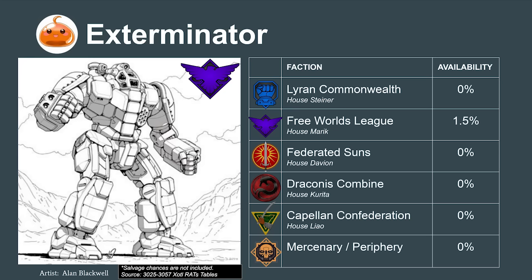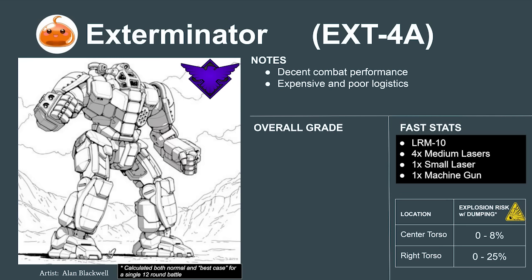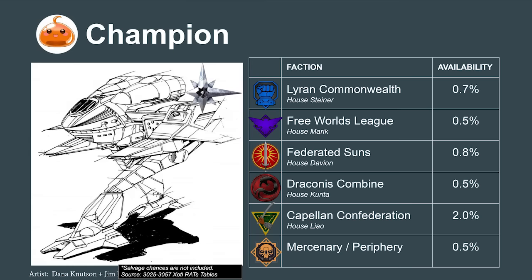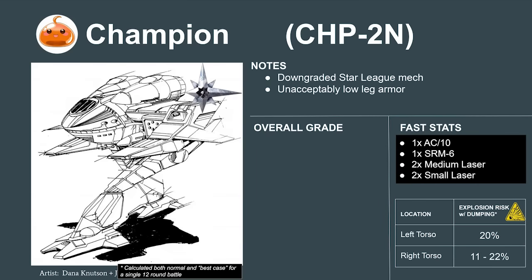First up, the Free Worlds League Exterminator. The original Star League variant was equipped with advanced cloaking technology for assassinations, but the downgraded Succession Wars era Exterminator is just a cavalry mech. It has solid armor, excellent maneuverability, and decent striking power — one kick will often threaten to tear a light mech's leg completely off. However, it is expensive and difficult to maintain, so there are better options available. The Exterminator rates to a 4.6 or a C. The Champion suffered more than most since the fall of the Star League — downgrades from Ferro-Fibrous to standard armor have crippled it, with only 13 armor on the legs. It rates to an F.